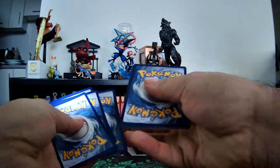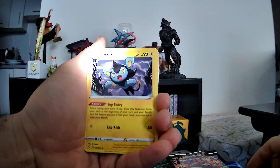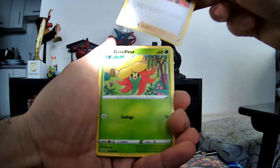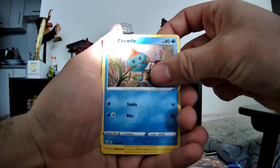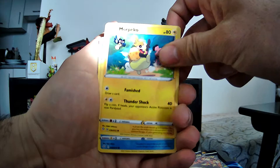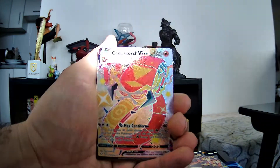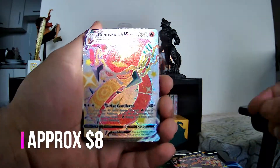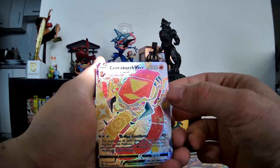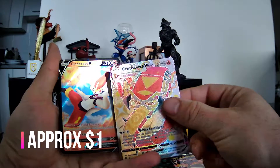Tocard. Alright, so we got Dark. Eldegoss. Luxio. Gym Trainer. Coalossal. Toodle. More Morpeko. Horsea. Cacnea. Cinderace Scorch VMAX — that's our shiny! Panda. Cinderace V. That's a perfect pack right there.